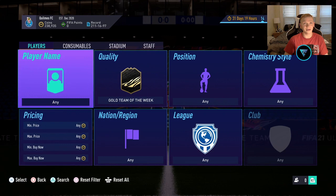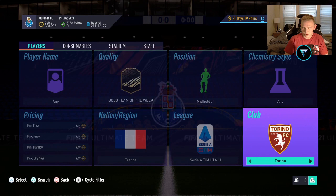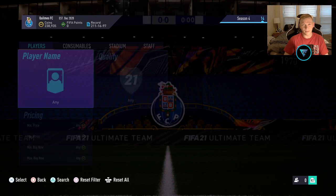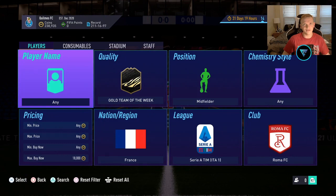Next up is a card that could be an interesting one — it's the French midfielder on Roma, Verratti. He's going for about 18k by the looks of things, and I think this is definitely a guy that could go up to around 22–23,000 coins because he gets really good links being from the Italian league and being French. Overall you just can't go wrong with this card — it's a really good investment and a guy I definitely think is going to go up.